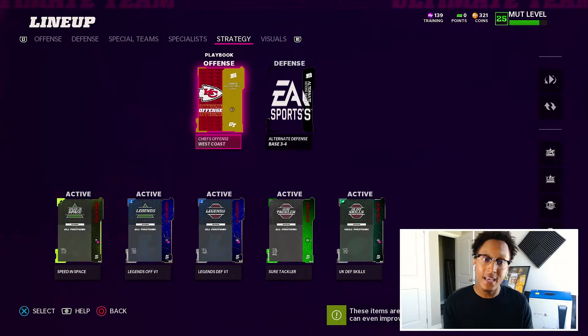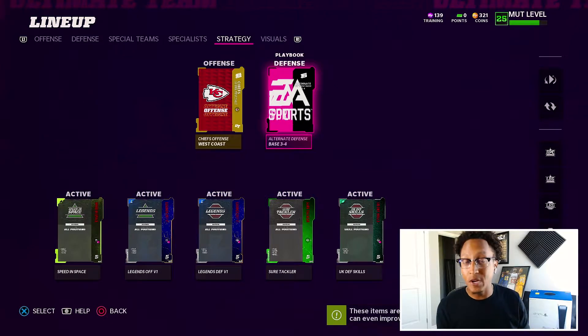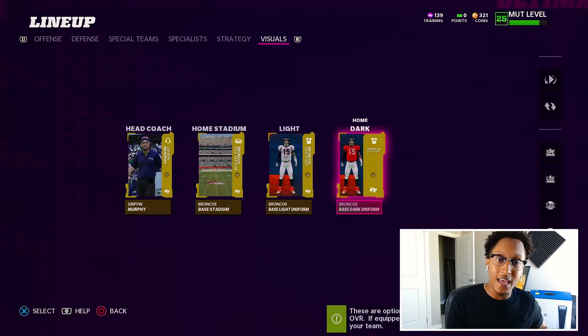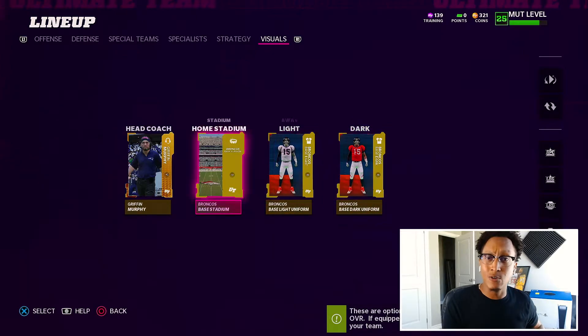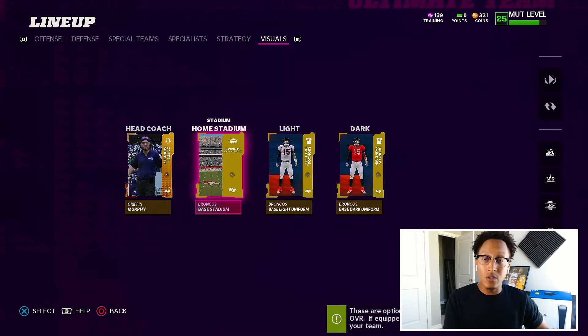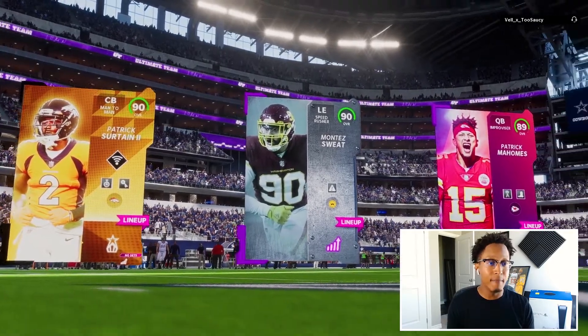We made it to the AFC Championship this year, now we're going for more. I think every season this should be a fresh start unless it's a Super Bowl win, so we've got to change things up. We're going with the Kansas City Chiefs playbook and alternate defense base 3-4. Let me know down in the comments if there's any playbooks you guys recommend. For our jerseys we're gonna give a little salute to the Broncos — Broncos everything for the rest of the year — only because Patrick Surtain is officially our best player alongside Montez Sweat on the squad.